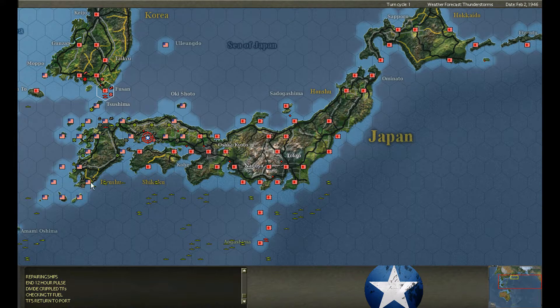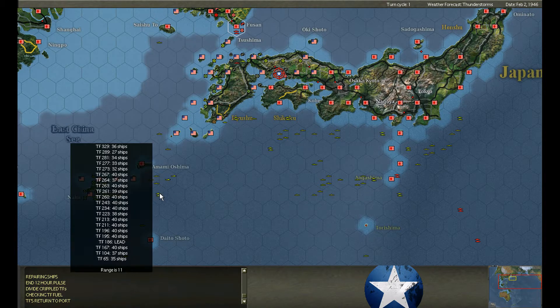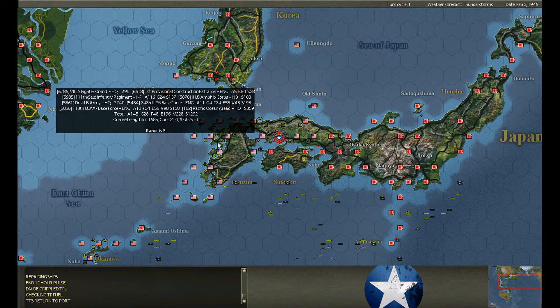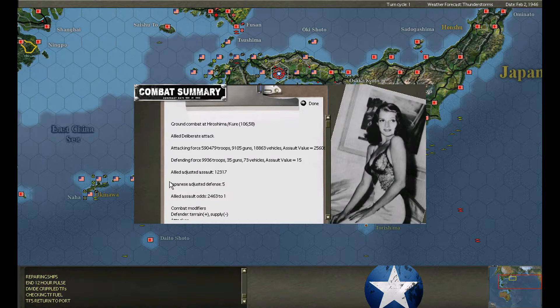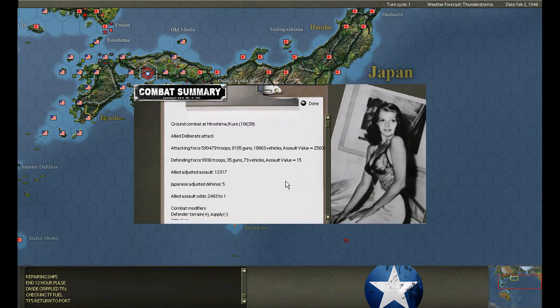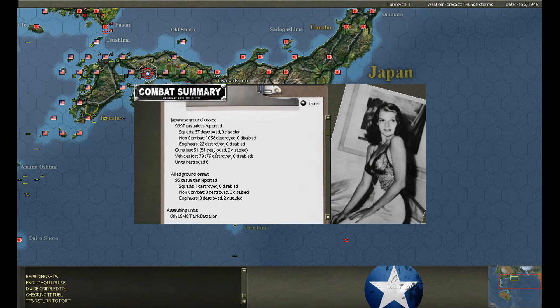I should have probably kept one of the patrol frigates with heavier anti-submarine weapons up here, but I had to send them back with the transports because I didn't have enough escorts otherwise. The transports have run right past the carriers again — the coordination with these guys is just terrible. Hiroshima: another deliberate attack at 2400 to one odds.